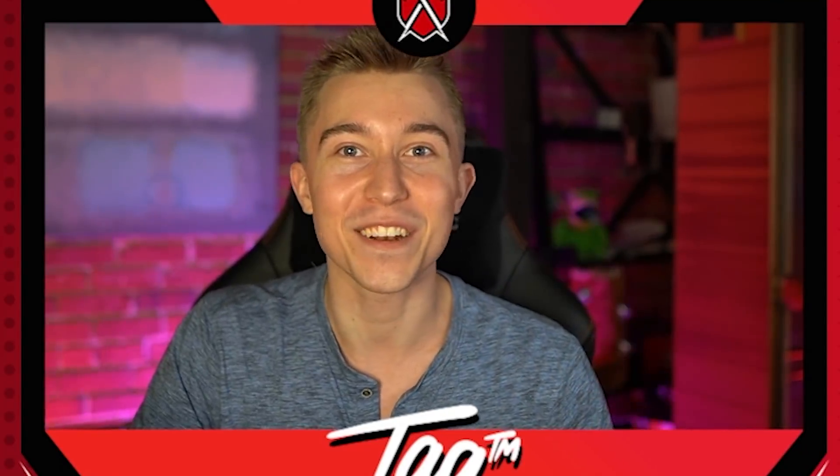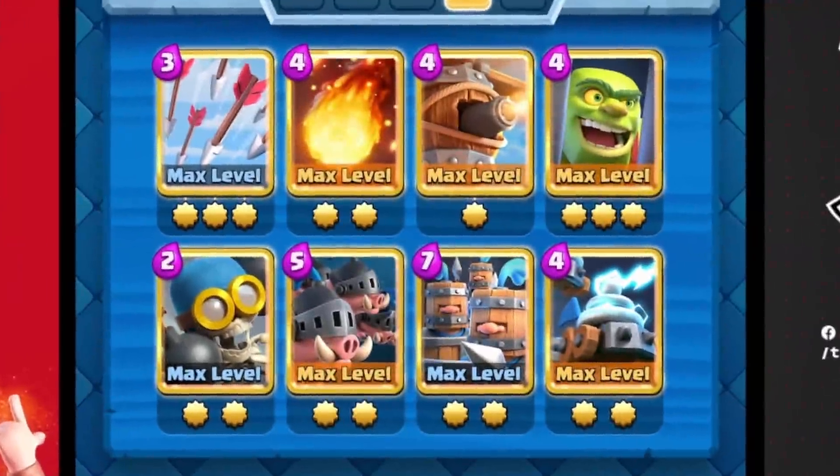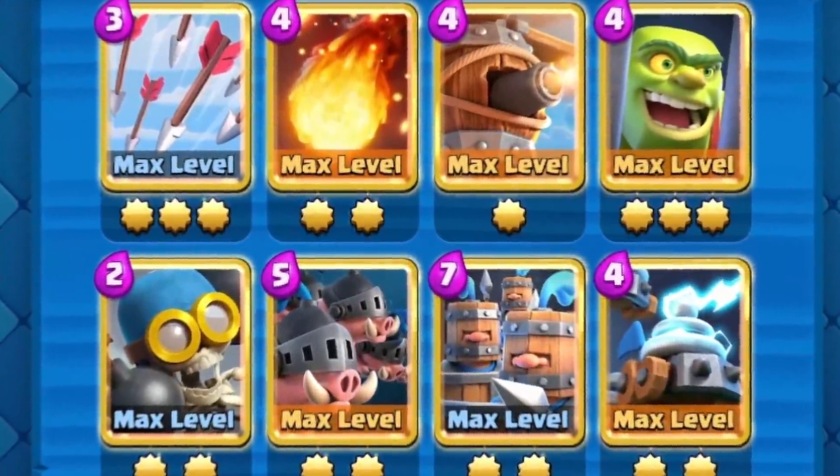We're going to remove all the Bombers with Arrows. We're going to destroy the Valkyries by bouncing them back with a Fireball, and we're going to use the sneaky Flying Machine to find victory. As soon as Goblin Drill eventually gets a nerf and Rail Hogs are allowed back into the meta, this deck is going to be really strong, hopefully in the next balance changes.